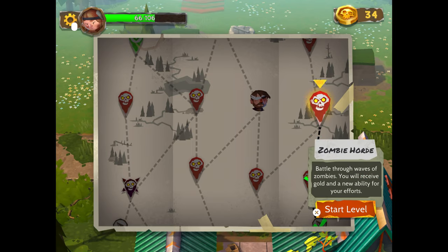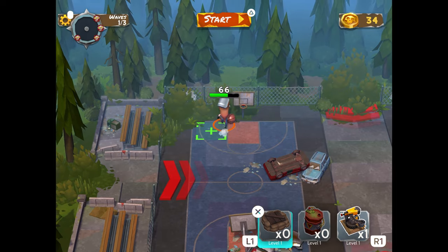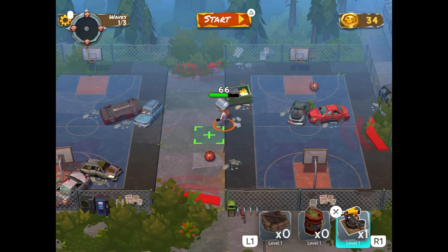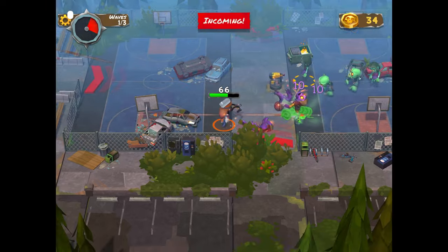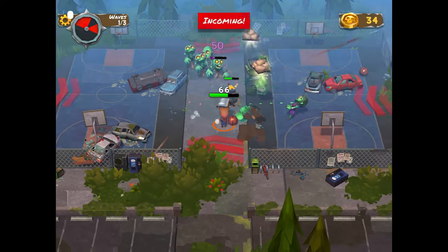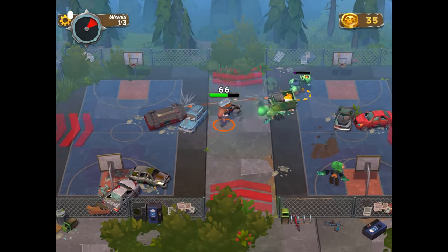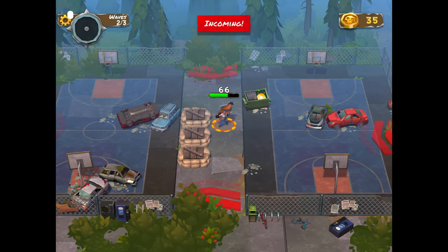There's probably a survivor over there — I want to go get the survivor, but it doesn't let you. What's the map? Basketball? No way, dude. Interactive basketball — it's the attention to detail for me. Stay away from my shooting turret! Those barricades are weak — I wonder if you can upgrade the health later on.